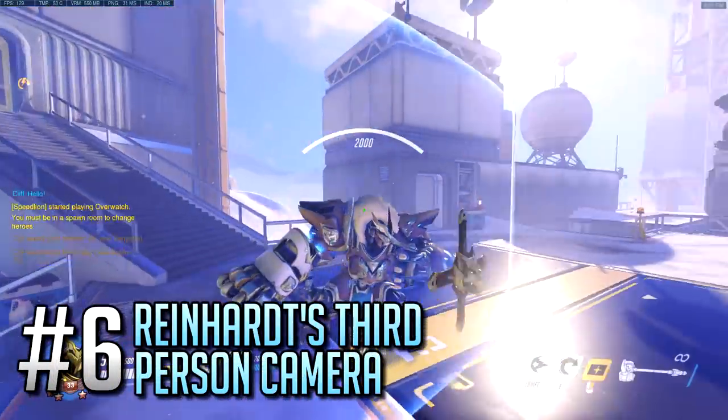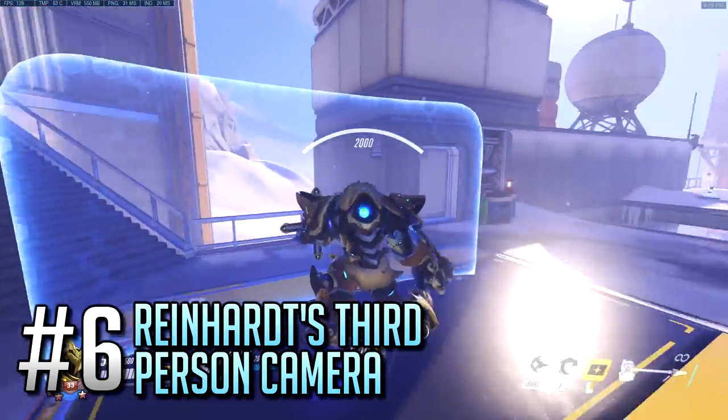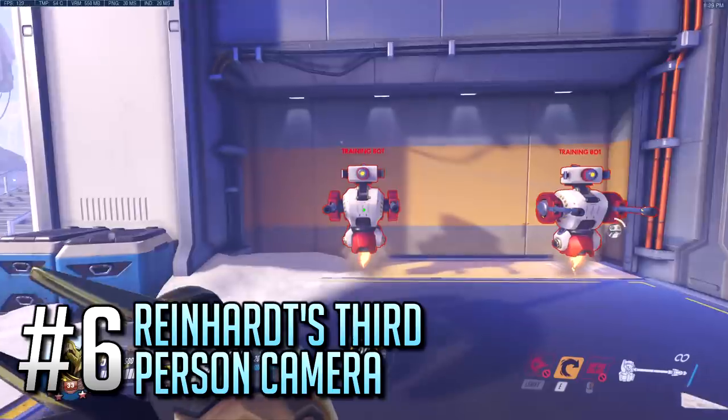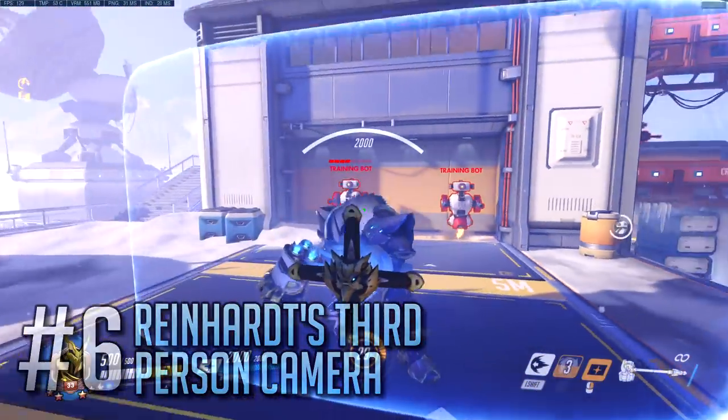Number 6: This has just recently been implemented in the game, so maybe not everyone heard of it yet. When holding your shield up as Reinhardt, you can hold left click to turn your camera. While that allows you to instantly throw fire strikes in an opposing direction, you are still going to charge in the direction that your character looks at.